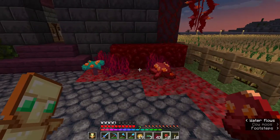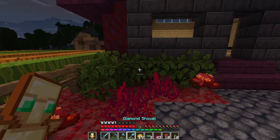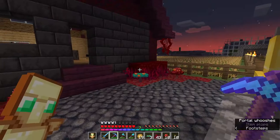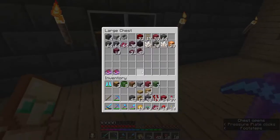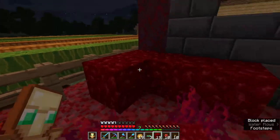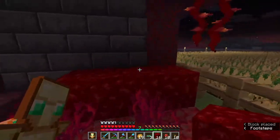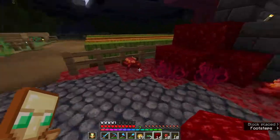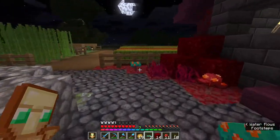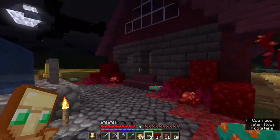I don't think I like the leaves — I thought I might but I do not, that is not a good look. We've got more of this nether wart block in this chest. So we could put this here like that, maybe something like that. And then we'll get rid of that — oh, it's going to turn red isn't it? Yeah, this is what I've got going on so far — don't pay attention to what's on the inside.